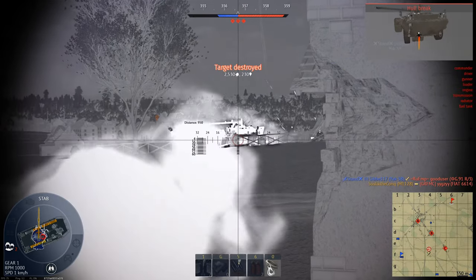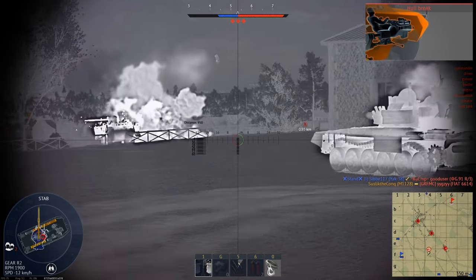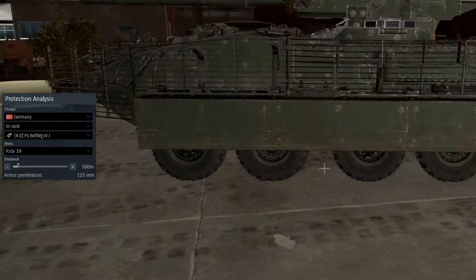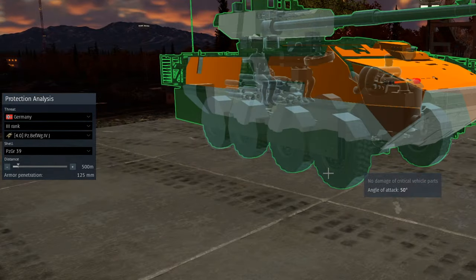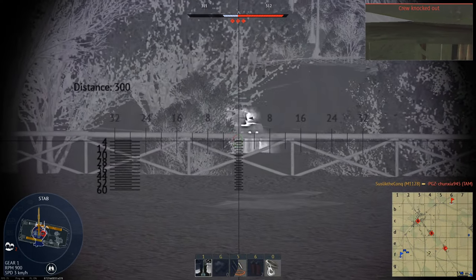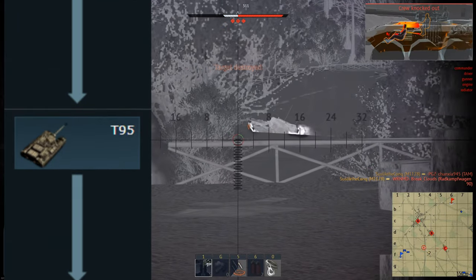Since we have a good penetrating shell, clear thermal vision, and laser designator, the only option left is camping from extreme distances. Even if you drop it to 8.0, it will still suffer because literally every kinetic round can pen us. All of this extra spaced armor around it is only sometimes effective against HEATFS.